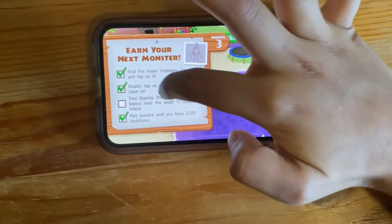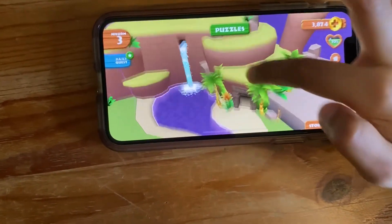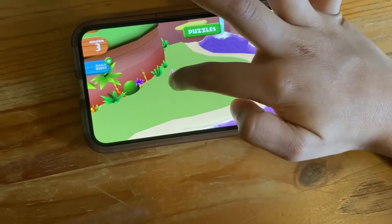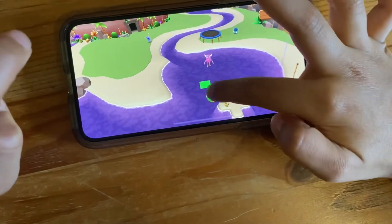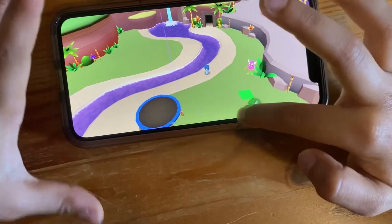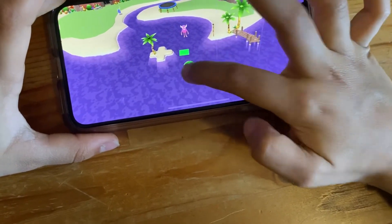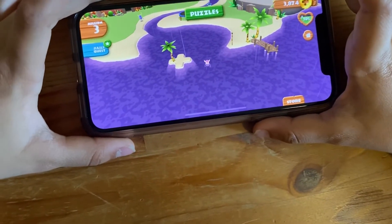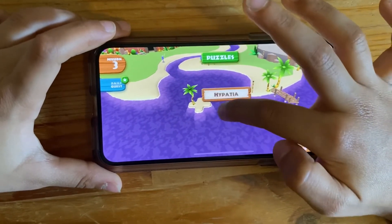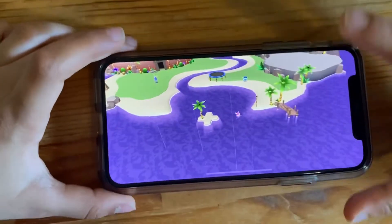Now it says find Hypatia and put her in the lagoon near the small plus-shaped island. Where's the plus-shaped island? Oh, it was over here. The square has to be green — how about over here? Oh, put her on the island. That is her — okay, we got it! Let's put her in the lagoon. Mission accomplished!